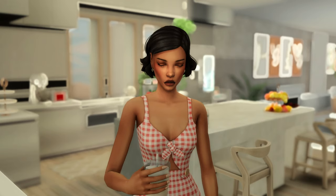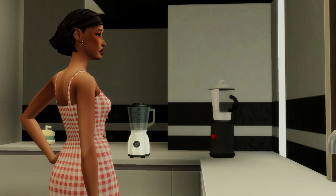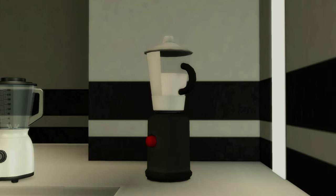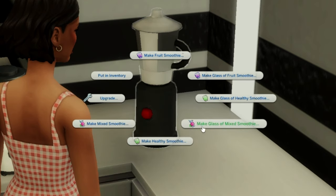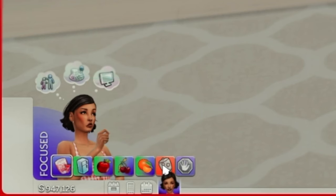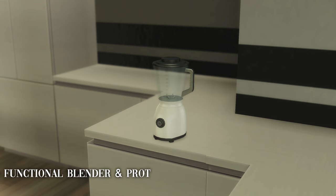Something The Sims 4 has always lacked for whatever reason is blenders. The first blender mod I'm covering is Ice Mun Mun's Smoothie Blender, which comes with 25 different smoothie flavors. The blender costs 400 simoleons and comes in 49 different swatches. Your sim can choose from fruit smoothies or healthy smoothies, and make family or single servings. Nara actually got a mood lift from it — though as a foodie sim, she only truly enjoys inspired drinks, and apparently this wasn't one of those.